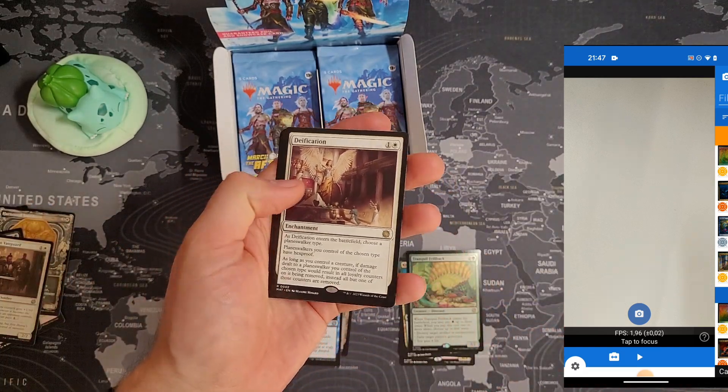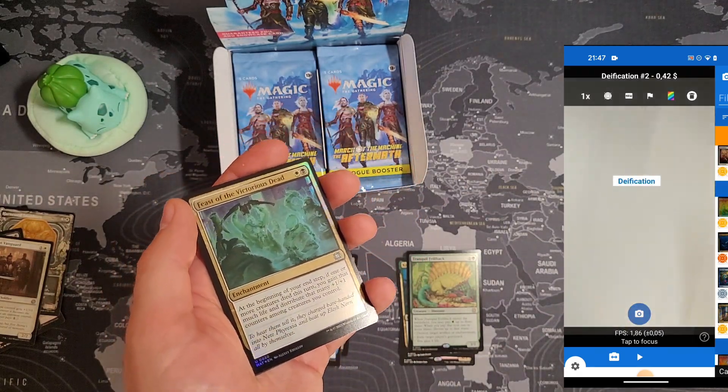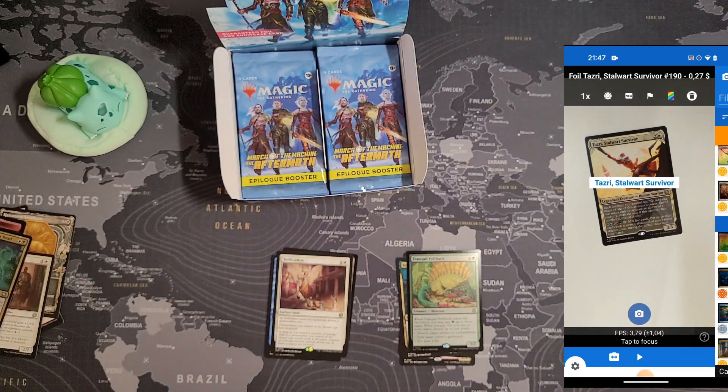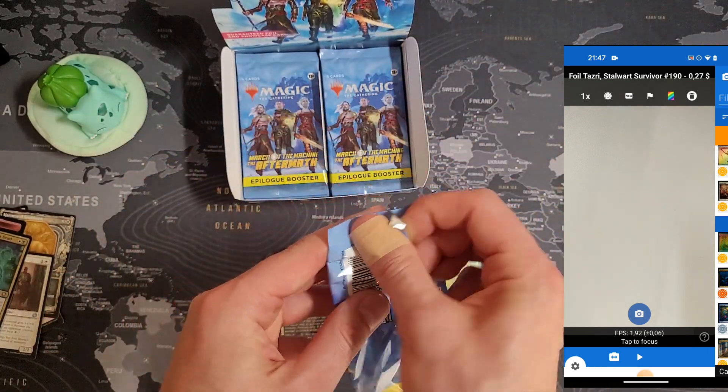There are a lot of valuable rares to pull here — no big hits but smaller, more frequent hits. Deification — I don't think it's worth anything now, 42 cents. And we got Tazri's Stalwart Survivor, also not so valuable. So that was a weaker pack.